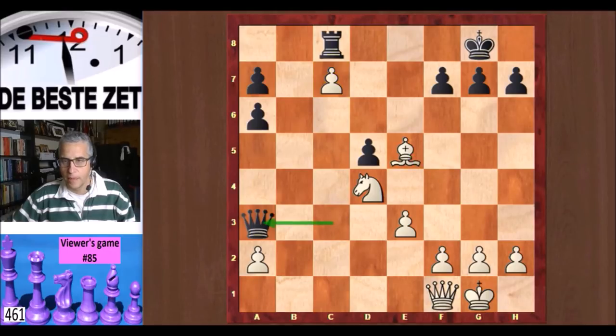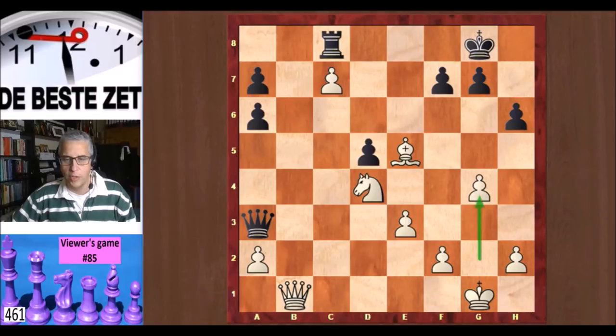Qa3, Qb1 protecting the a pawn. h6 making some air for the king, and here a strange move from Eric — he also makes some air for his king, but g4 is not the most logical move. h3 is more solid, more safe, and doesn't give Black any counter chances. But g4 was played.